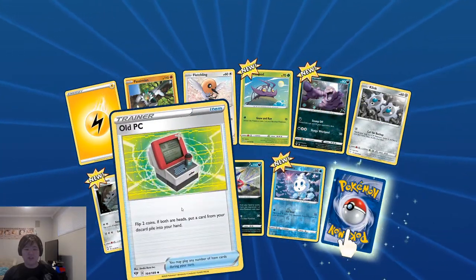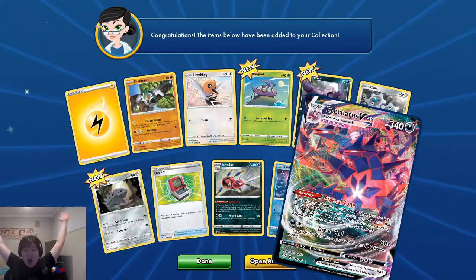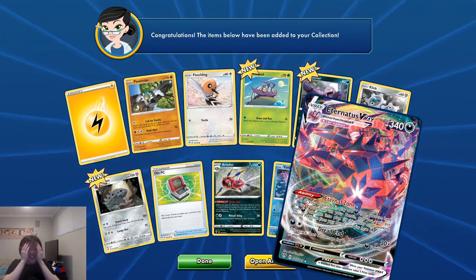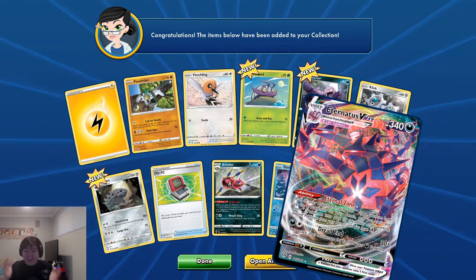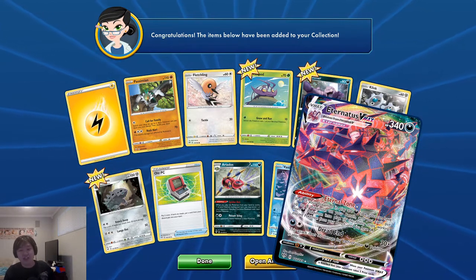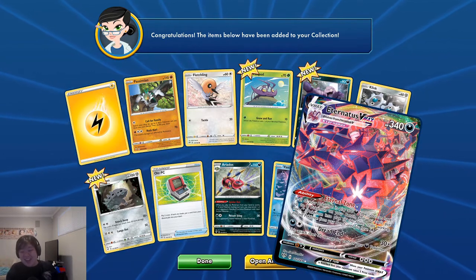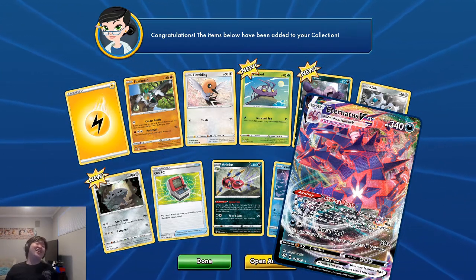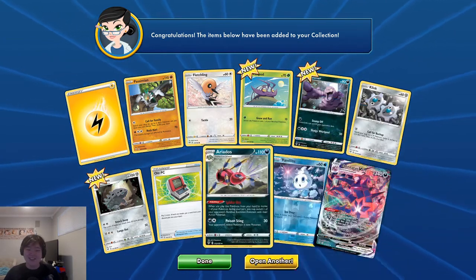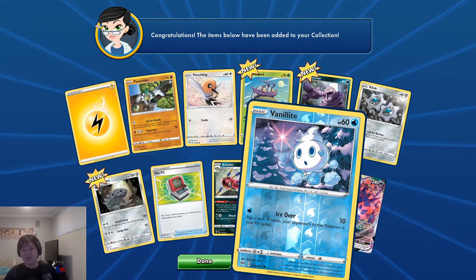Oh, I like this old PC one, and reversal Vanillite — and yo! Eternatus VMAX! Let's go! That's insane! The pulls are just getting better and better! I actually kind of want to open my IRL ones because that is just insane! This is awesome! So hype, so awesome!